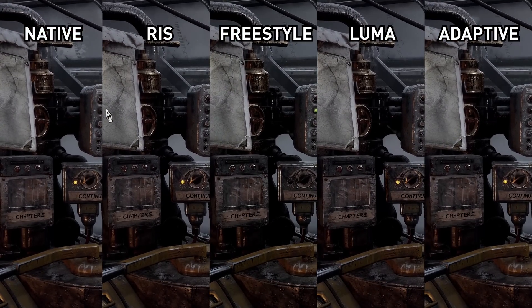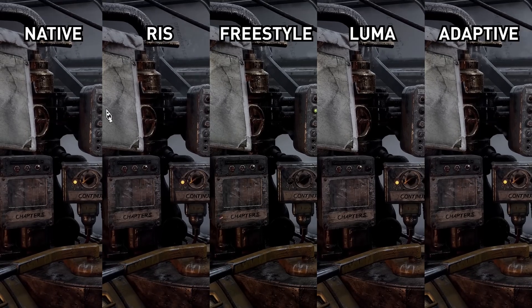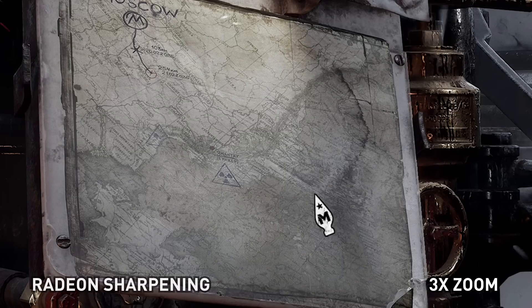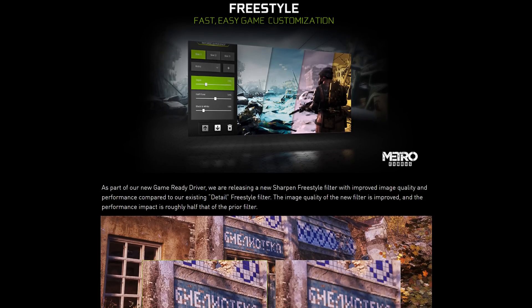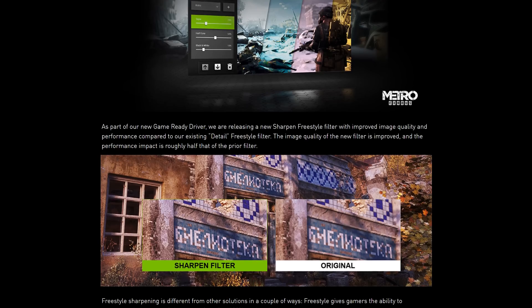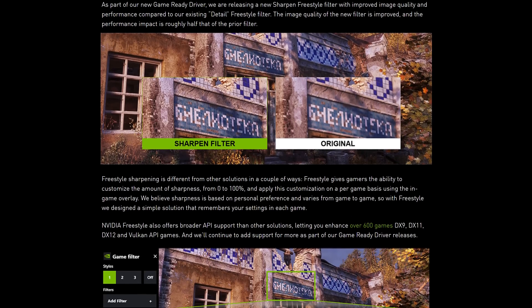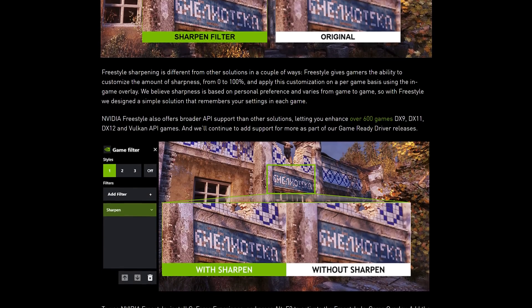The bigger addition to this new driver is a new freestyle sharpening filter. Previously I did a couple of videos looking at AMD's Radeon image sharpening and concluded that NVIDIA's option at the time — the original freestyle sharpening available in the detail filter — was poor from both a visual quality and performance standpoint. Overall, Radeon image sharpening was a significantly better option. So NVIDIA has revamped their sharpening option available through freestyle. This new filter sits as a standalone option simply called 'sharpen,' and can be used on any NVIDIA GPU through GeForce Experience, supporting over 600 titles covering DX9, DX11, DX12, and Vulkan APIs.